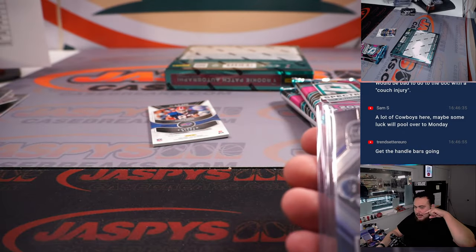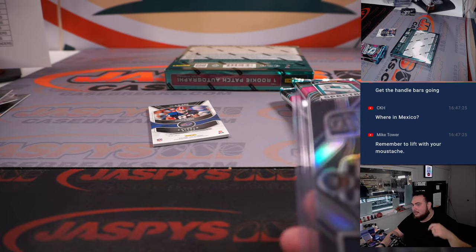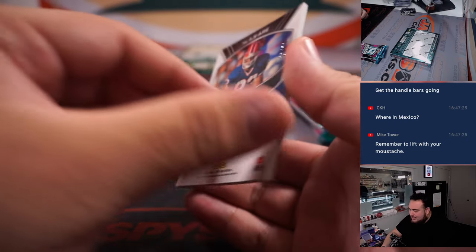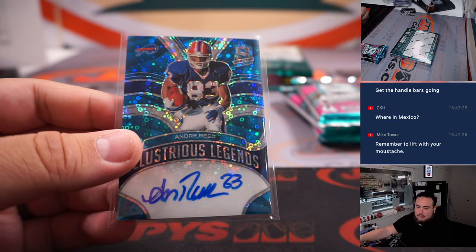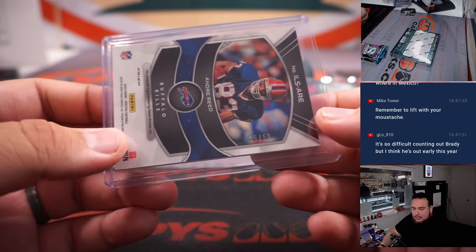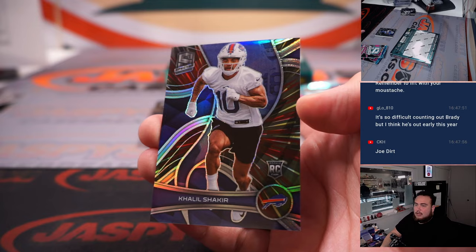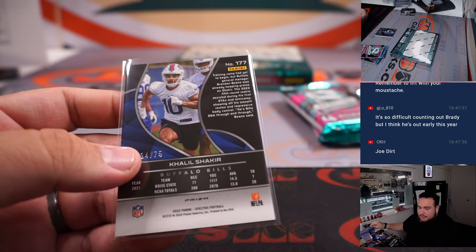I don't know if I can grow handlebars — my beard doesn't really grow at the top. If it got thicker up there I could probably connect it but I don't think it works too well, at least not yet. Andre Reed to 250, Illustrious Legends — on-card auto — Bills going to Joshua. Khalil Shakur 14 to 75, another one for the Bills going to Joshua Butler.